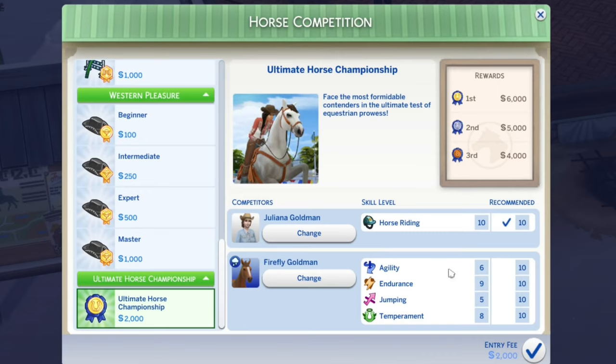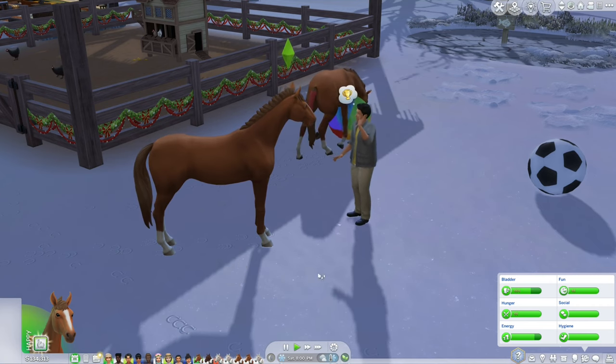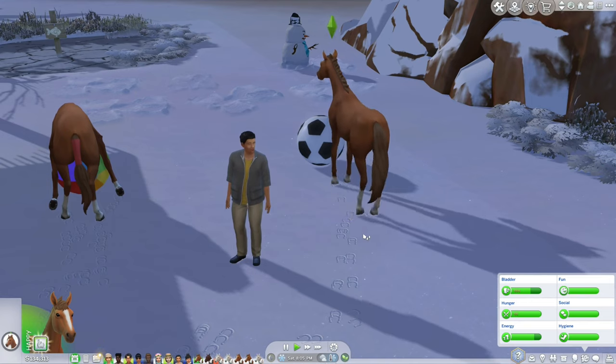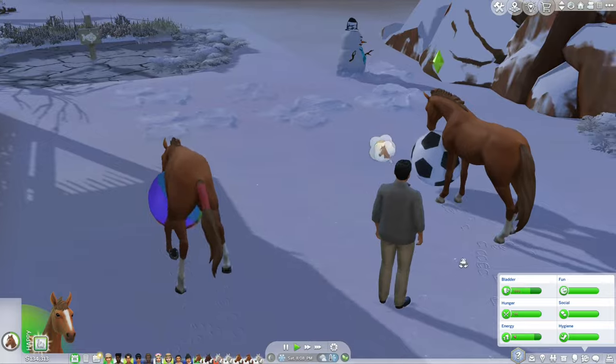All we were able to do with Firefly is get Agility 6, Endurance 9, Jumping 5, and Temperament 8. I just can't get her to ever be unsad. So I think we're just going to sell her even if we don't win, because I'm just getting annoyed with it. I think part of my problem is that I didn't have the horse balls around — because it seems like when they play with the horse ball, they can become happy, and nothing else will make them happy.